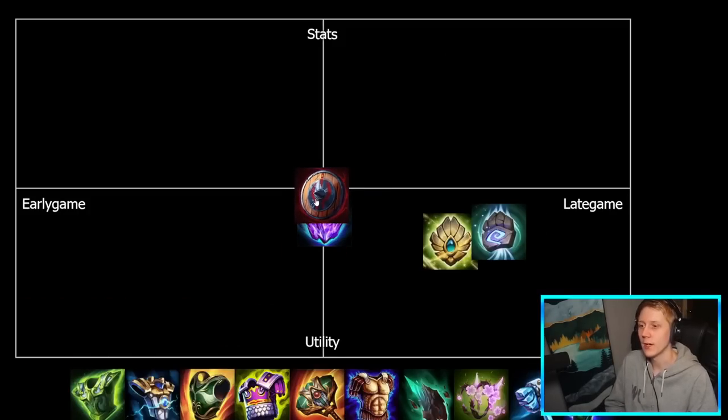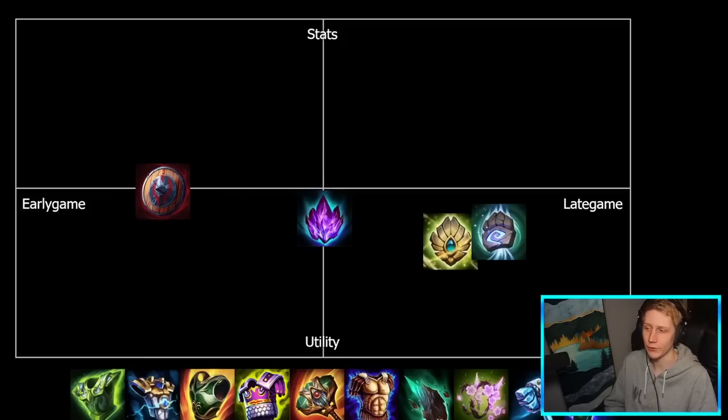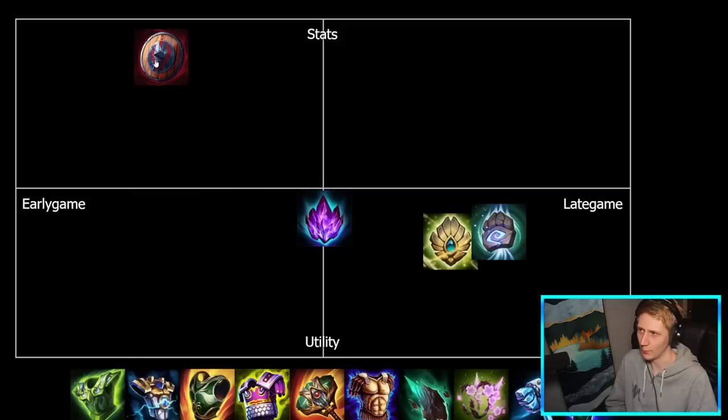Berserker's Shield is generally a relatively early game pickup. You're mostly going to be buying this on your auto-attacking solo laners in a physical matchup — your Bologneses, your Amaterasuses if you're playing into a warrior or an assassin or something like that. Usually built first or second item, so pretty early in the game for the most part. In terms of stats or utility, this is basically just a big stat bomb: a bunch of attack speed, bunch of prots, and more attack speed and damage mitigation when the effect activates.